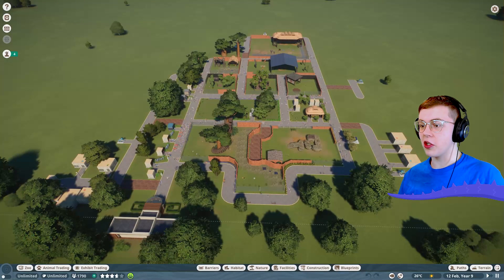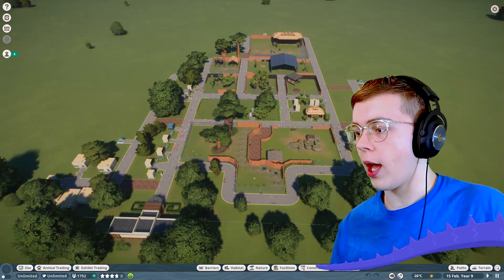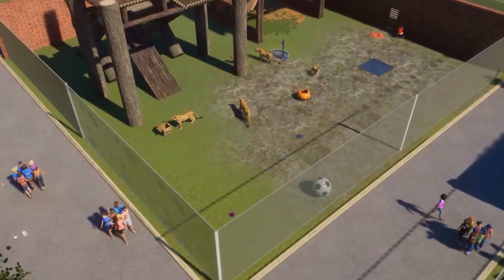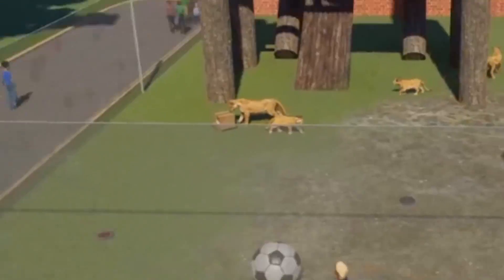We are back in our Planet Zoo. Look how gorgeous this zoo is looking. We have like eight whole habitats, which means we have eight different species of animals. Actually, we only have seven because this habitat right here is home to more lions. It turns out I have one too many lions. These are my lions. I'm glad they find the box entertaining. Yeah, beat up that box.